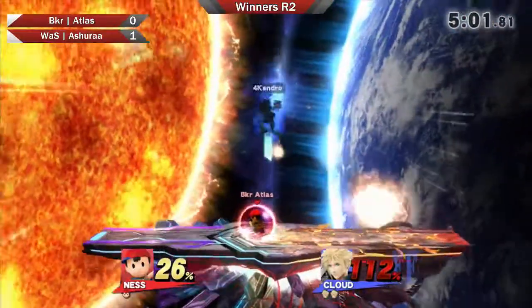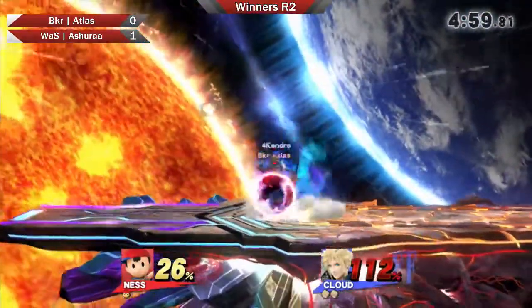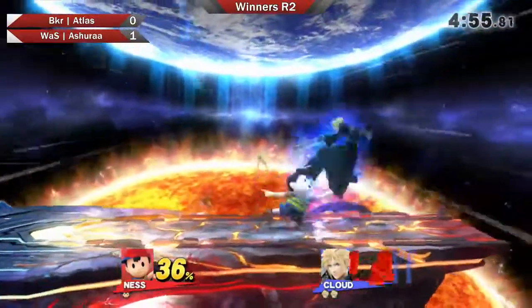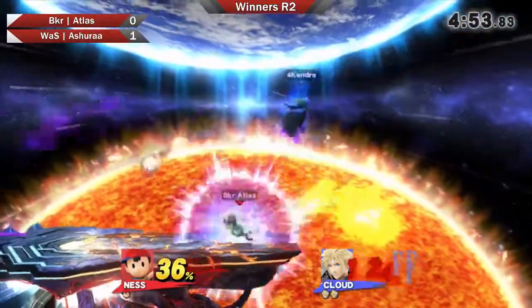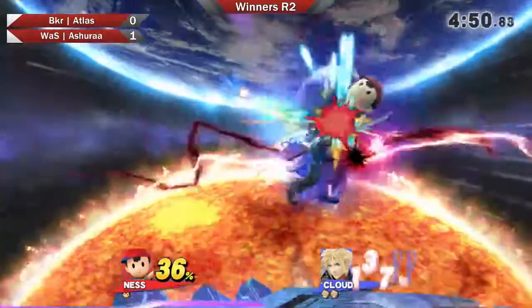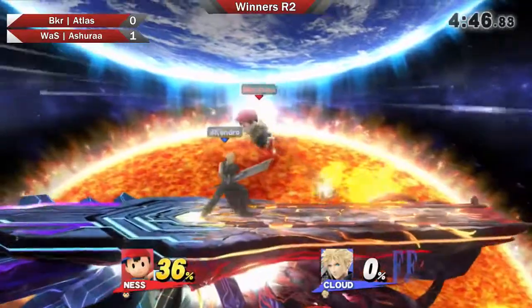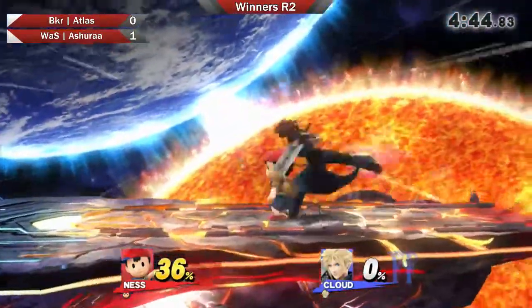Going back here to dash attack, putting him up in it. That was a jab lock opportunity it looked like, but he did go for the dash attack instead. And at this point, if he gets back here — good way to get out. Atlas is not — oh! And see what we're seeing? We're seeing Atlas bring it back once again. It's definitely anybody's match.